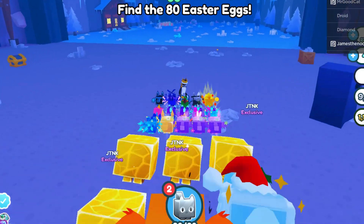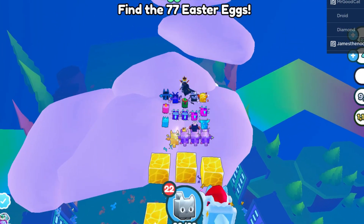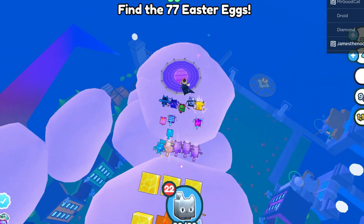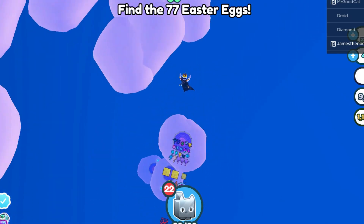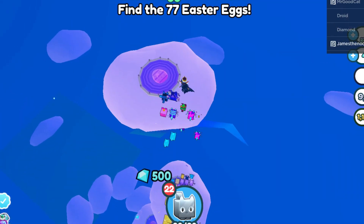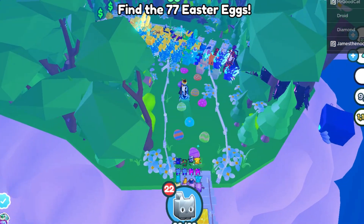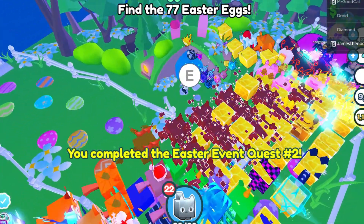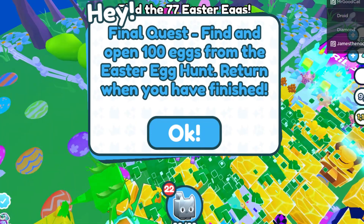So we have to return back to that hut again. Let's head over to the Easter event. Now I'm pretty sure when we get up here and we actually click on the hut again it's going to say that we have to find the Easter eggs in the Easter egg hunt — we're supposed to find 100 Easter eggs. We completed quest Easter event quest number two. Now it says final quest: find and open 100 eggs from the Easter egg hunt, return when you have finished.